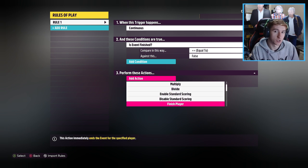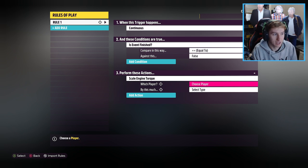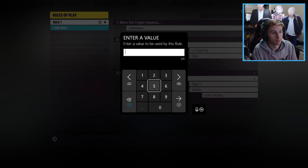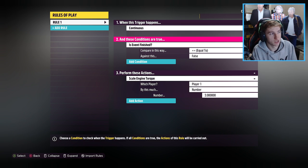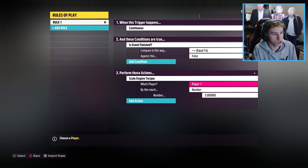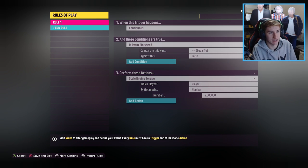The action you want to activate is the one at the bottom called Scale Engine Torque. It scales your engine torque, but this also increases your horsepower. You want it to increase for player one — which is you — and you want to go to Number and put in the number two. Two is the most you can do, and that's about 50% more horsepower. So when the trigger fires: continuous, is the event finished, equal to false — perform the action Scale Engine Torque for player one by number two. Copy this exactly.